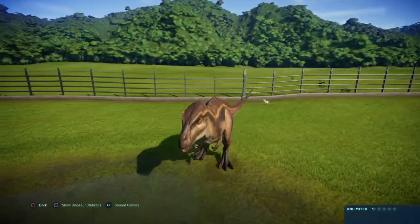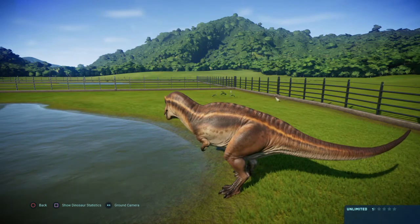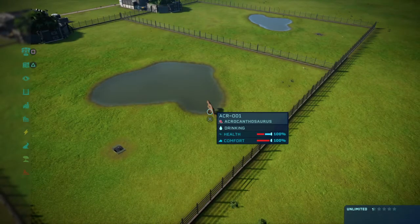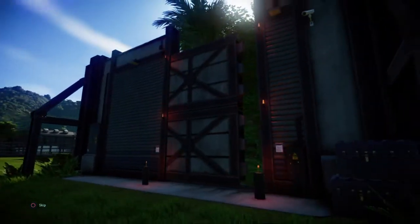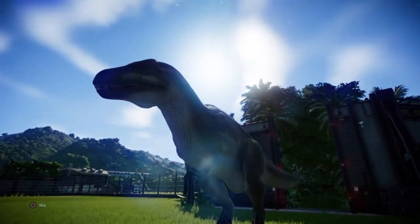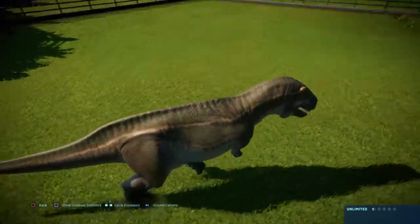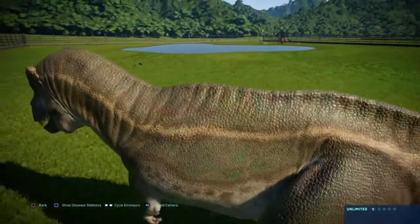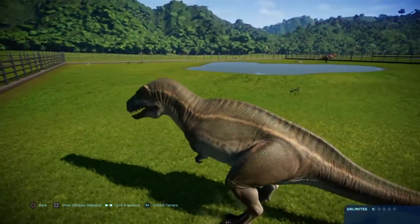This one really reminds me of the Acrocanthosaurus from JPOG, even though it didn't have that spine feature on the side of its back. But this is going to be the most well-detailed Acrocanthosaurus I've ever seen. All the large carnivores from JPOG have finally been added here — I don't know if the rest might make it, but only time will tell. The details on this one actually look pretty good.